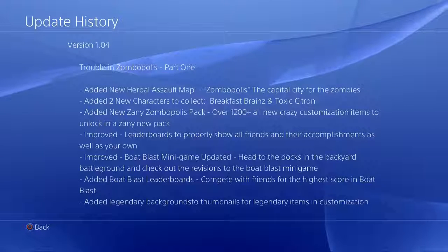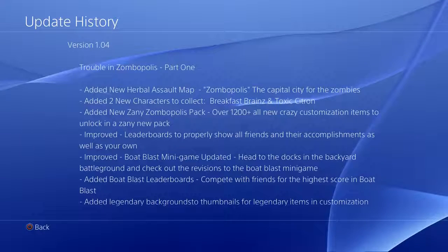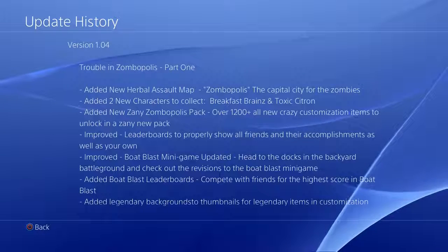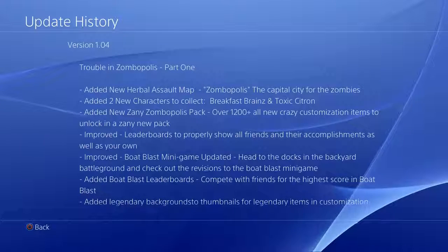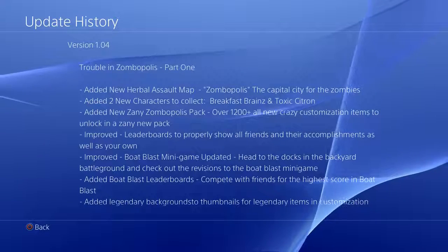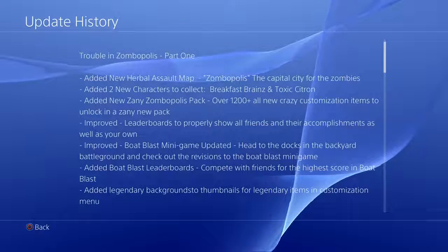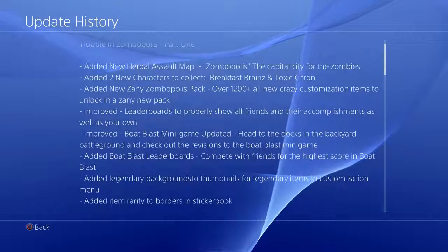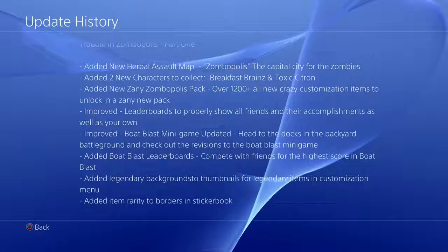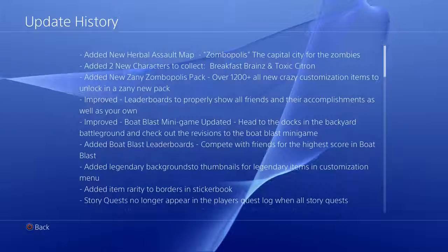Improved leaderboards to properly show all friends and their accomplishments as well as your own. Improved Bolt Blast minigame update — head to the docks in the backyard battleground and check out the revisions in the Bolt Blast minigame. Added Bolt Blast leaderboards — compete with your friends for the high score in Bolt Blast.